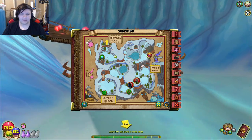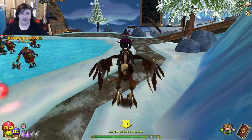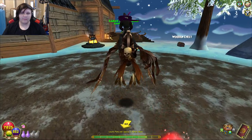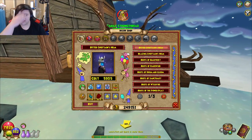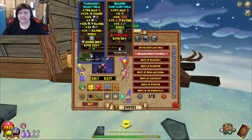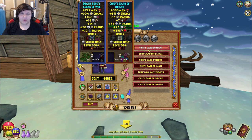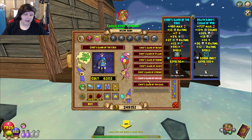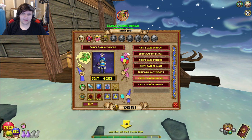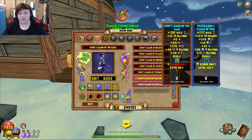The Wintertusk crafted gear is almost — not identical, but almost the same as Waterworks. You can see it gives quite good stats. The only thing it is weak on is resist. So if you think you want resist, you might not want this. If you're an Ice wizard, the actual net gain on Waterworks gear is a solid 10% or more resist, so you might want to go farm for that.